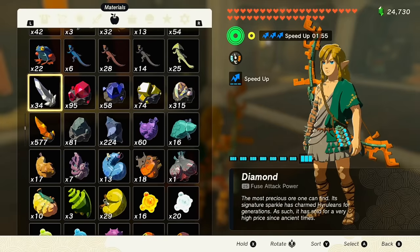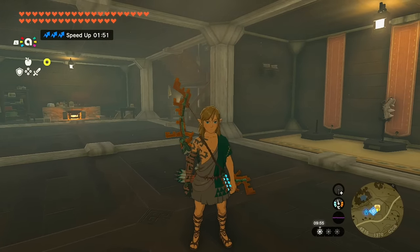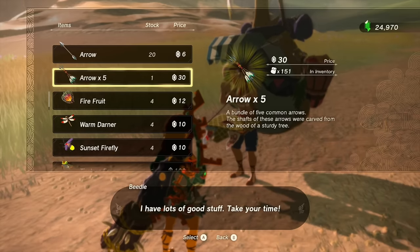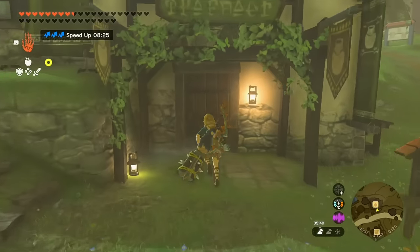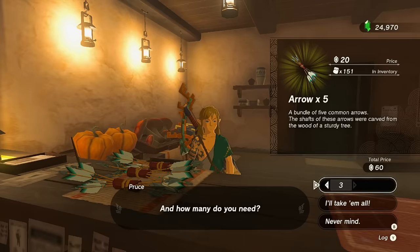If you're flush with rupees, you can purchase arrows, but not from stables. Beetle sells arrows for six rupees each or as a bundle of five - that's very expensive. Selling him one diamond only gets you about 83 arrows, which is not good. However, at the general store in most larger societies you can find arrows at four rupees per arrow, with three bundles of five - 15 arrows for 60 rupees. That means one diamond gets you 125 arrows, which is a much better deal.